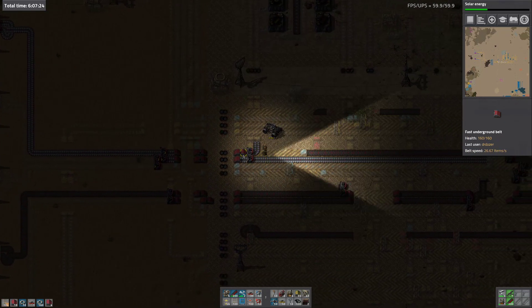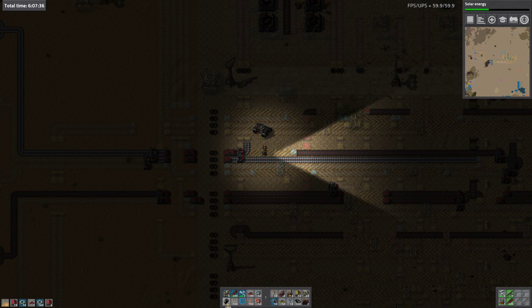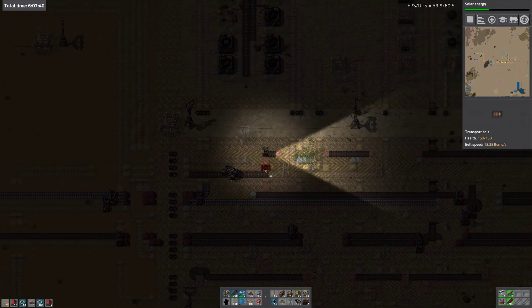We've got iron coming in, then there's this underground. Oh, we're making lots of rail before we make undergrounds. Can I be getting on with any other jobs? Yes - there's some yellow belt that needs placing here, so I'll just start putting that down.